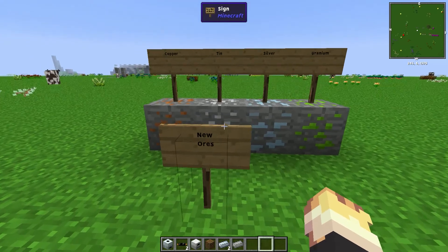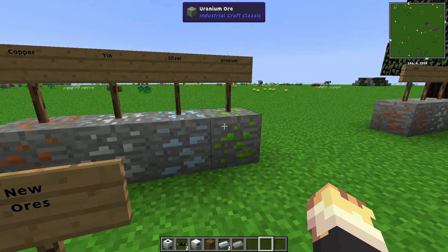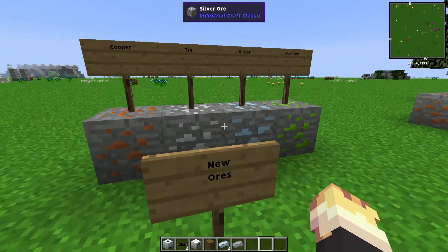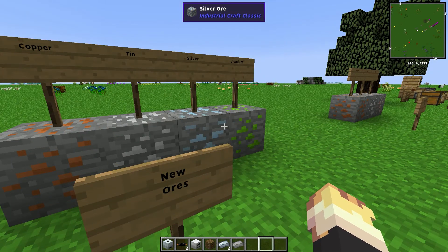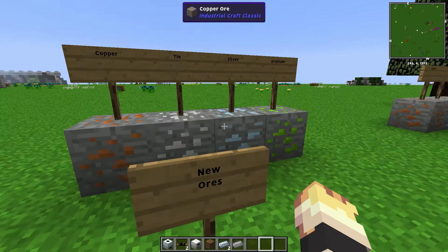In Industrial Craft 2 there are four new ores: copper, tin, silver, and uranium. These are the only four new ores that are added into the game, and with these and the ones that are already in basic Minecraft you can do everything basically.